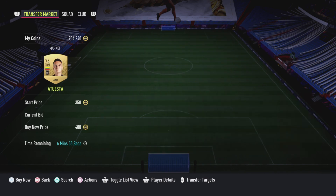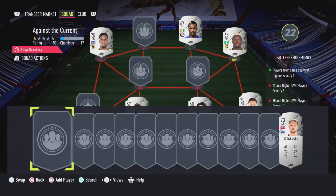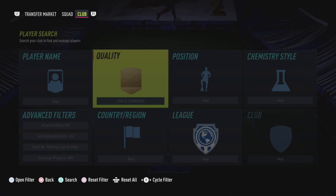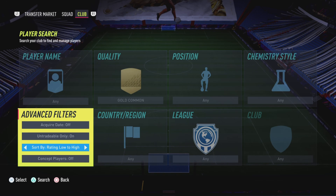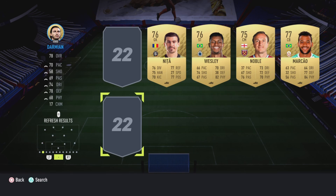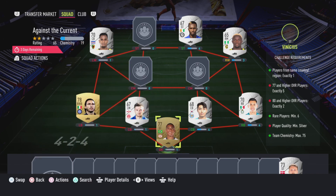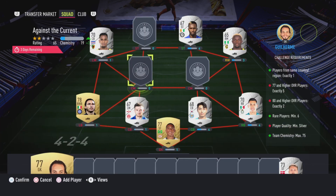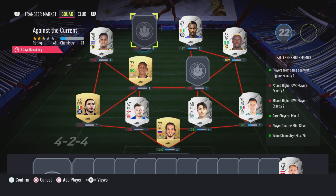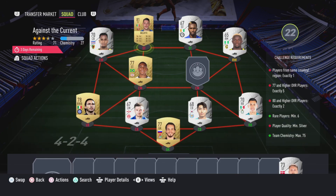From here, go in and search some gold commons — you can search these on bid for around 350 coins. It may be a little harder to get some of the 77-rated cards since most people are buying them. You can also go into your club again, press add players, and filter gold commons low to high. I only had two untradables above 77 rating so I'll throw those in, and then I found another 77-rated card for the squad. Now I just need two 80-rated cards or above.